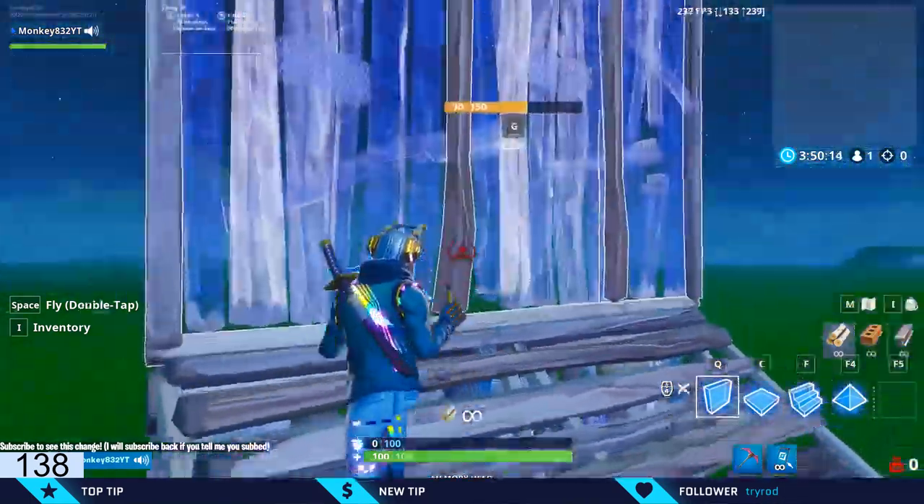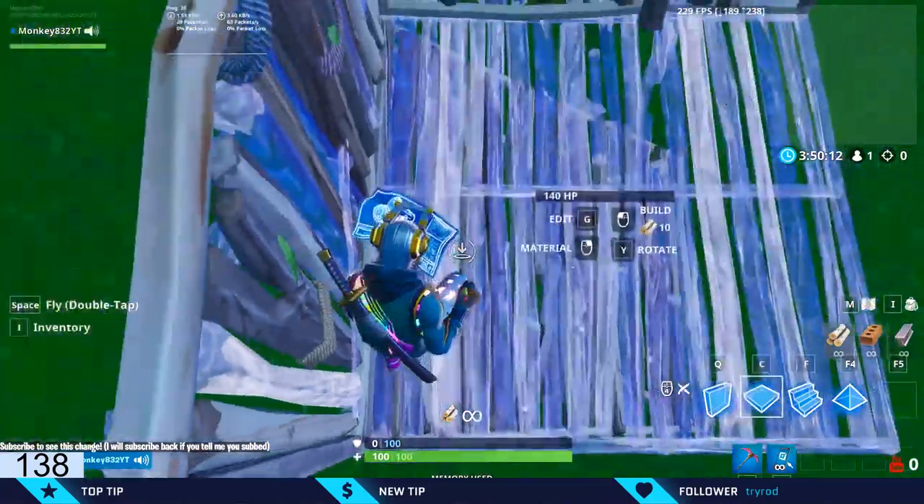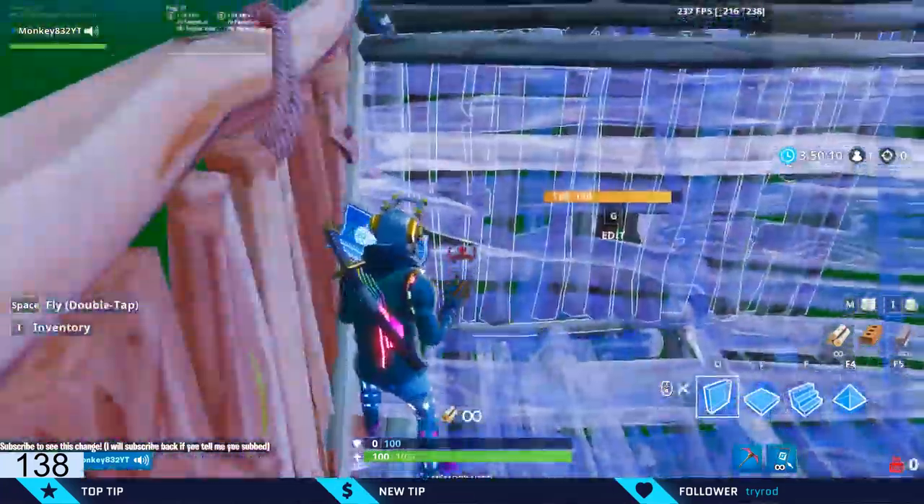So first place a stair, then a wall, then another wall, then another wall like this, then a floor, then a stair.